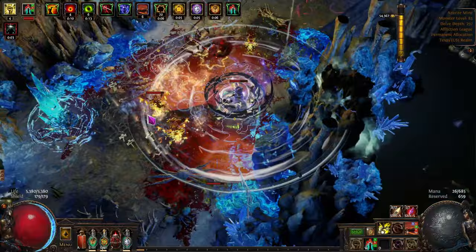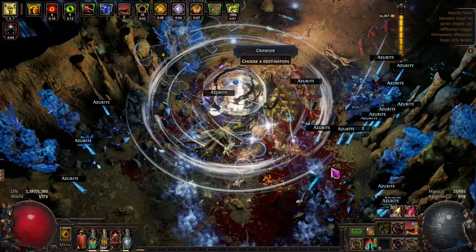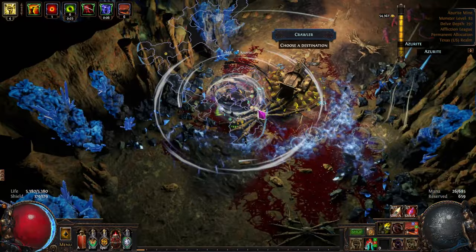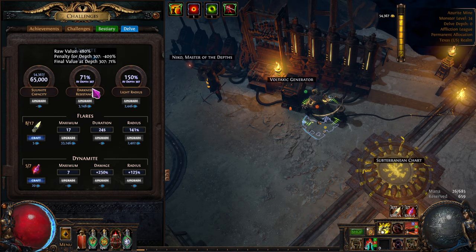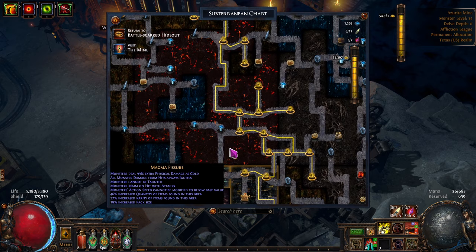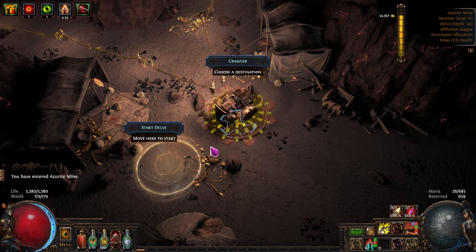I still don't know what all those symbols at the top are individually — I know the Fortify one, the Guard one for my Steelskin, the green one is Frenzy, and the orange 4 is Endurance Charges. Let's go take a look — 3,000 Azurite. We need to top that off. I'd like a triple or something — I guess we'll take a single. Away we go, they're easy to do.